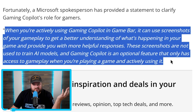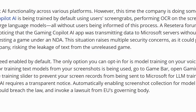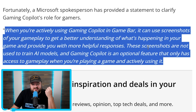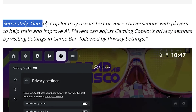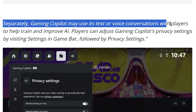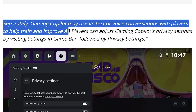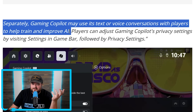That last part is completely useless — of course it can only do it when you're actually playing the game. That was the problem from the beginning. They state screenshots are not used to train AI models, but then separately it says Gaming Copilot may use its text or voice conversations with players to help train and improve AI. Do you see the problem here?